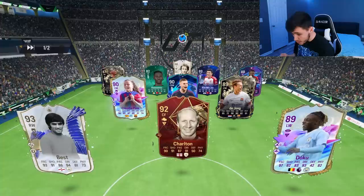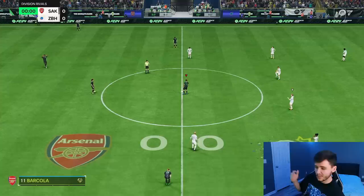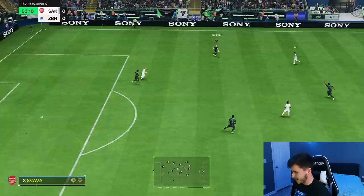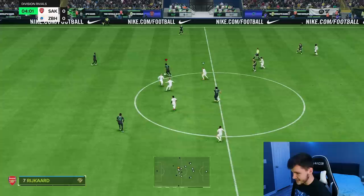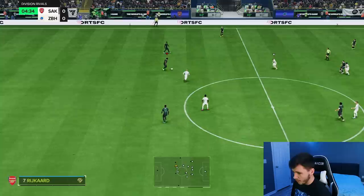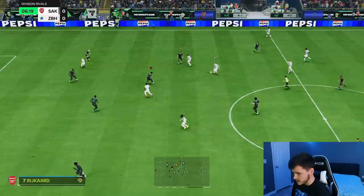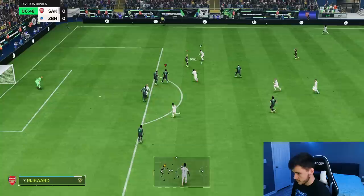Here we are jumping into game number one using Rykard, and I actually have really high hopes for the card. We're coming up against a really solid team — Doku, Sir Bobby Charlton, De Jong. The plan is to use him at the center mid position, the central center mid in the 4-3-2-1. We need him to be really solid defensively and also maybe a bit of a threat going forward. Testing out the card's dribbling — he doesn't have the craziest agility and balance, so he is going to feel a tad bit clunky on the ball. He's also six foot two, a bigger build.